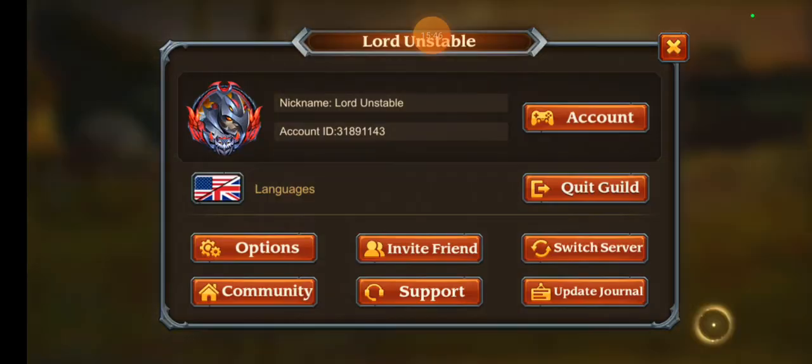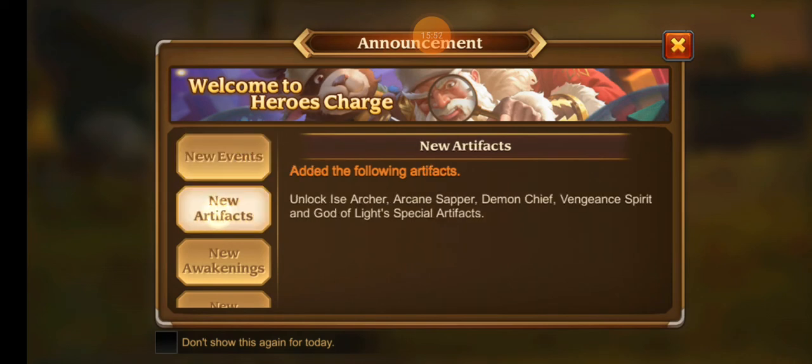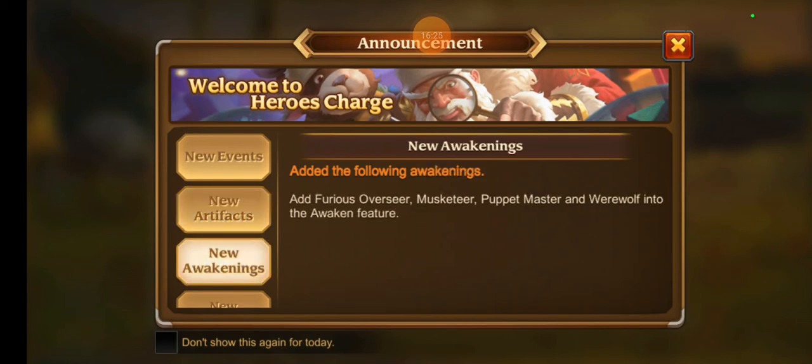Let's go to the update journal — they have new events active, a new season of Chicken Dinner, and they added artifacts to Arcane Sapo, Mishu, Ultra, Demon Chief, Vengeance Spirits, and God of Light — all crazy good heroes. Out of all of them the most impactful are probably Demon Chief and Vengeance Spirits since they're tied with similar artifact effects and deal a lot of damage with area effects. Vengeance Spirits is probably going to make the most difference.